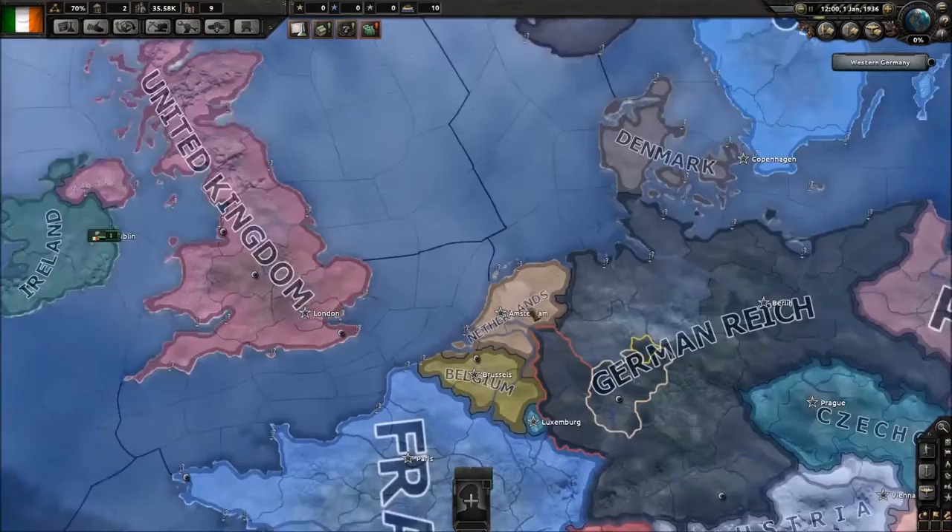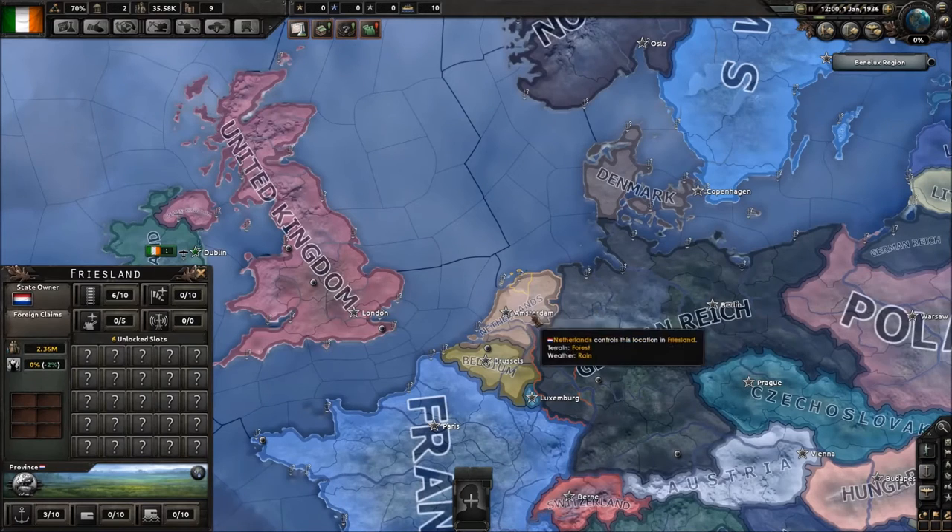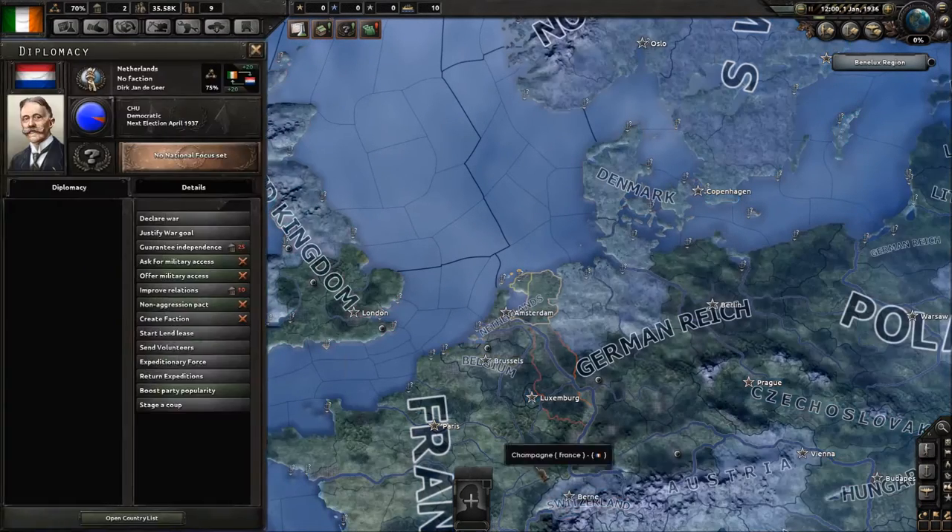It's also easy to click on a country's territory directly. Click on any nation's territory and you'll have the state owner flag in the upper left corner of that tab. Click on that flag and it'll bring you right to the diplomacy section of that country.